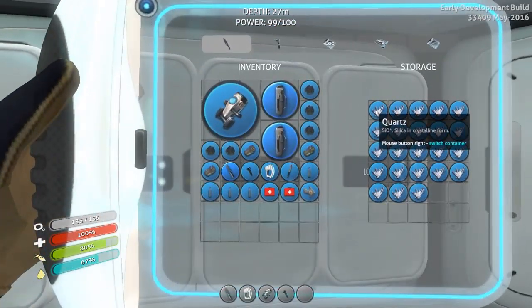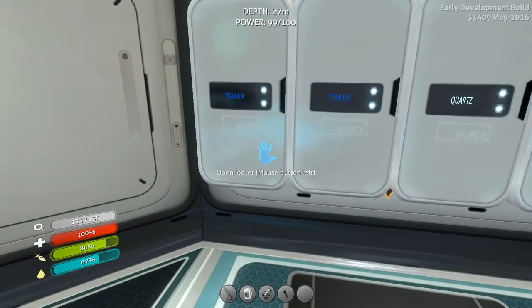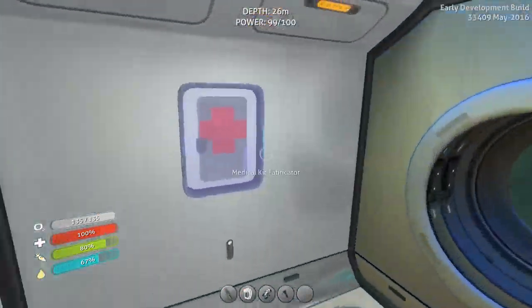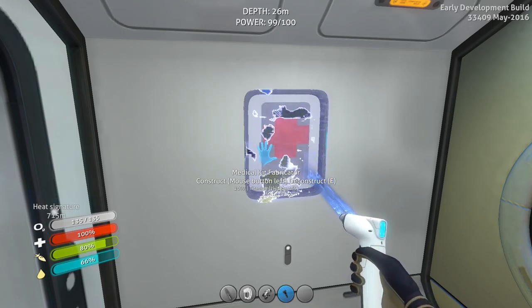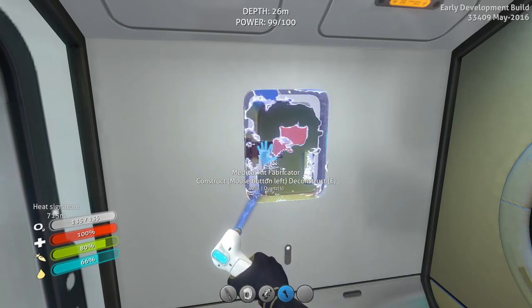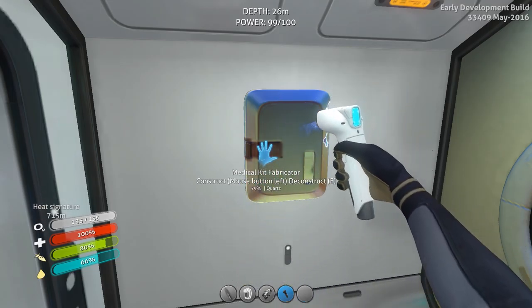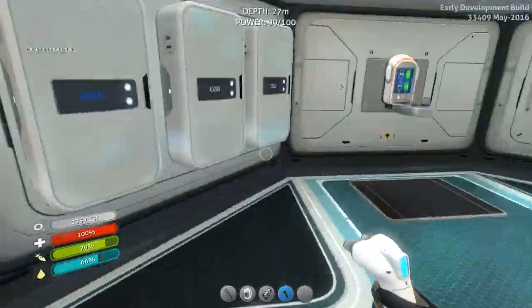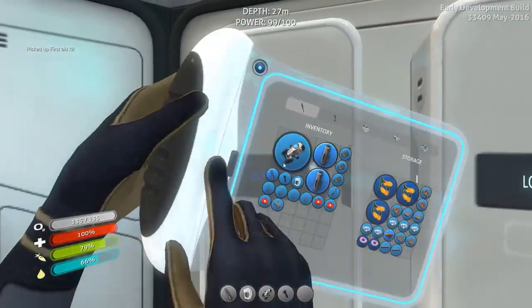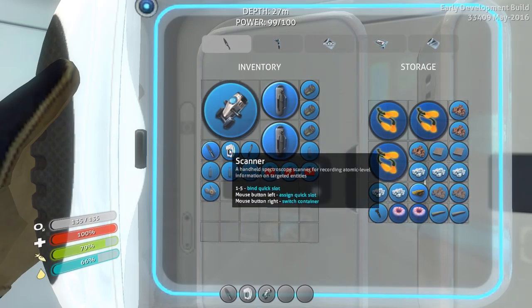I went ahead and got a bunch of quartz and did some organizing - nothing too crazy. The way this medical kit fabricator works, in case you haven't been watching the whole series, is every like 20 minutes or half hour it'll generate a health kit.